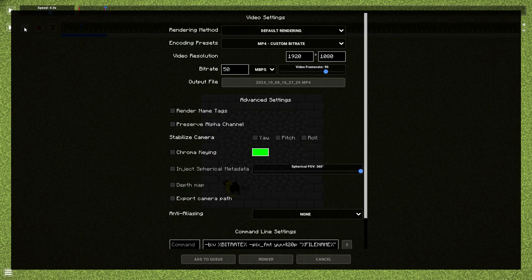To save the clip, click on 'Render Camera Path.' You'll see many options — don't get confused. At the bottom there's a queue option which is useful when you have to render many clips at the same time, saving your time. For settings: keep encoding preset as MP4, rendering method as default, and set your resolution — I keep it at 1080p. Set bitrate to 50 Mbps for good quality, and video frame rate to 90 (default is 60, but 90 makes my video look smoother). You can also enable 'Render Name Tag' to show your name tag in the clip.